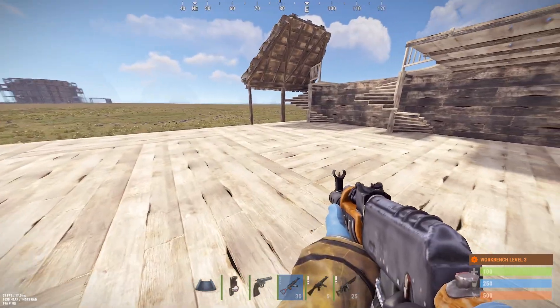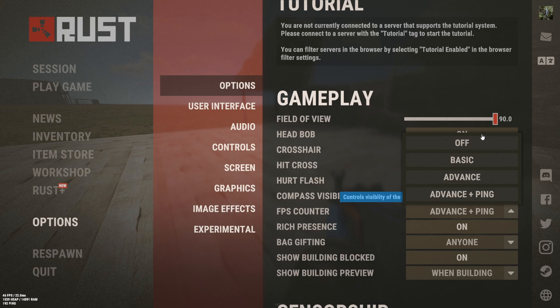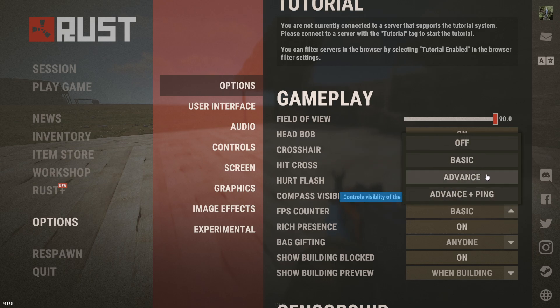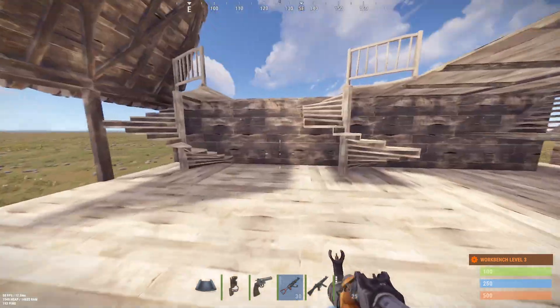To turn this on, press Escape, go to Options — Options right here — under Gameplay, scroll down, and we've got FPS Counter. This is where most people are probably getting confused. If we just go to Basic we can see the FPS in the bottom — 45 frames per second — but if we go to Advanced Plus Ping, right here, we can see our connection in the bottom left.